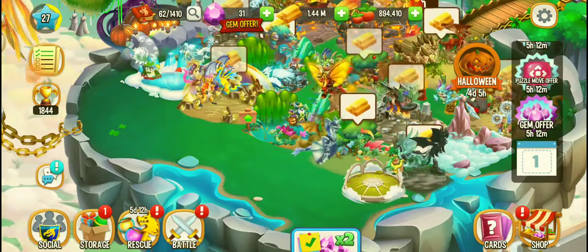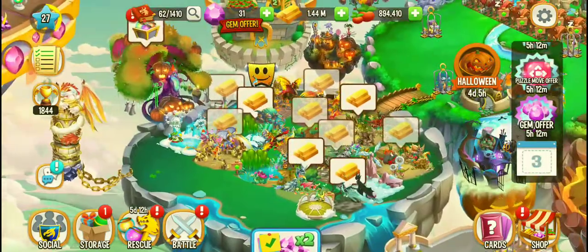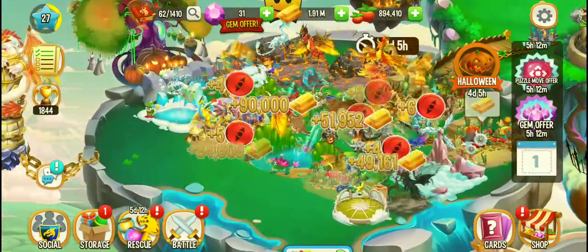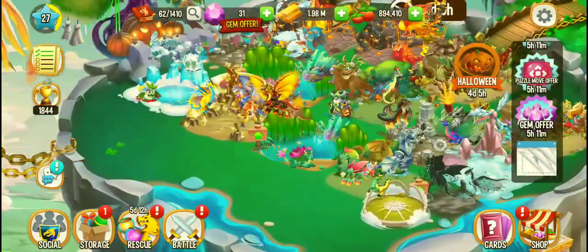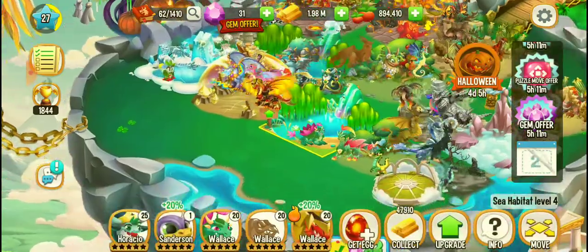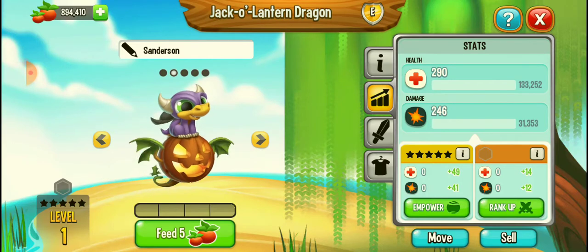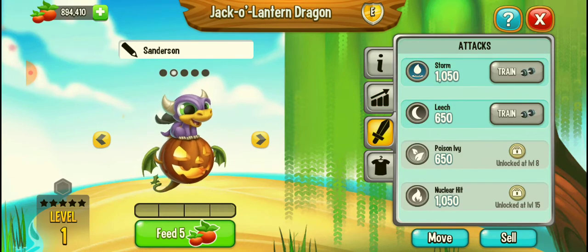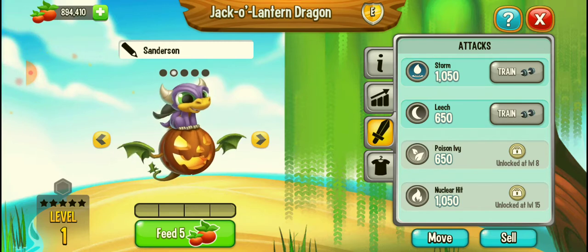Hey guys, in today's video we are going to see the Jack-o-Lantern Dragon. The Jack-o-Lantern Dragon is an event exclusive dragon and today I have claimed that dragon. This is the Jack-o-Lantern Dragon — isn't it cute? It consists of four elements: sea, dark, plant, and fire. Let's feed it.